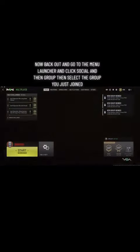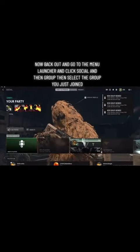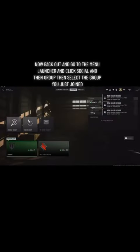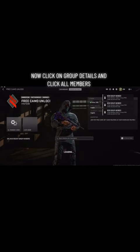Now back out and go to the menu launcher and click Social, then Group, then select the group you just joined. Now click on Group Details and click All Members.